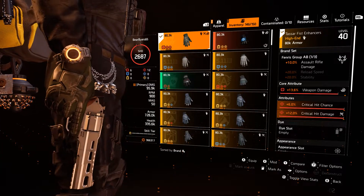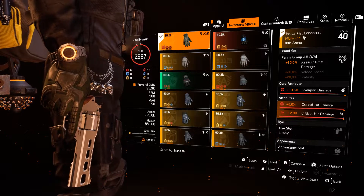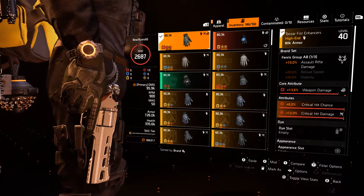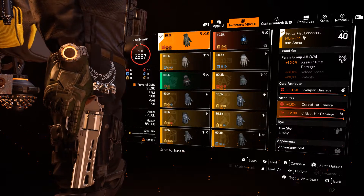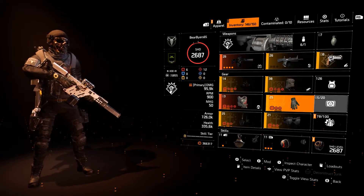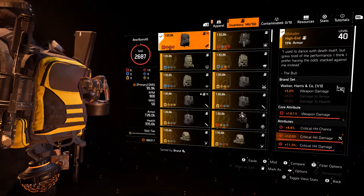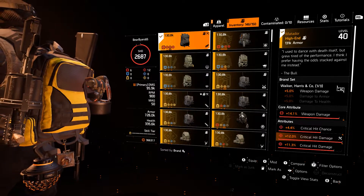On the gloves we're using the Fenris for the 10% assault rifle damage since we're using the Chameleon. We need to work on getting that weapon damage up to 15% — it's got 6% crit chance and 12% crit damage, staying with that theme. The Harrison Walker and Co is giving us the brand set bonus of 5% weapon damage.